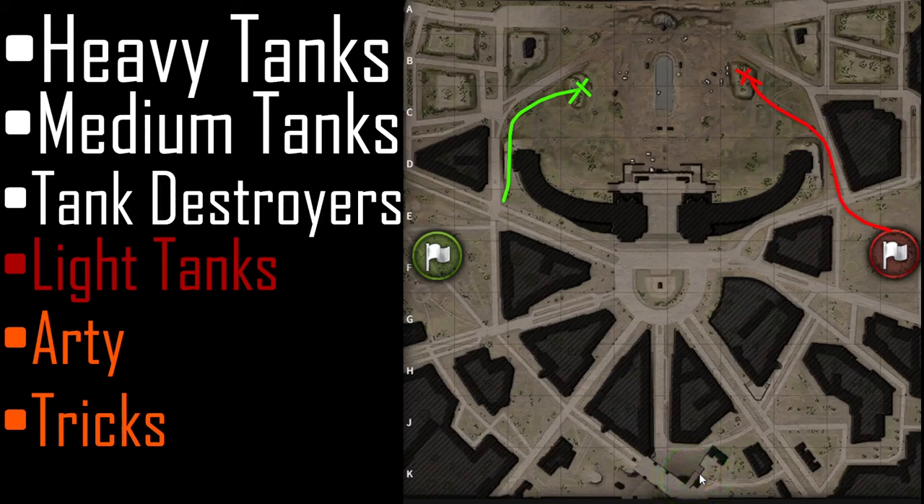It's better to go in here, go up — let's call it stairs even though there are no stairs — go up here and try to push in from this angle, instead of going into the open crossfire. You won't be able to make it if you push directly like that. I hope I didn't forget anything — this is all I've got for you guys on Paris. I'll see you guys on the next one for another map video.